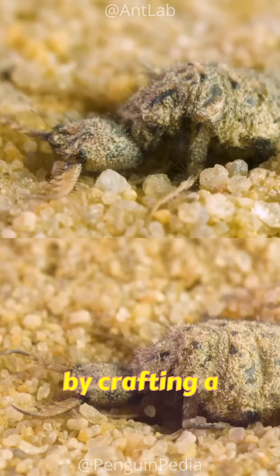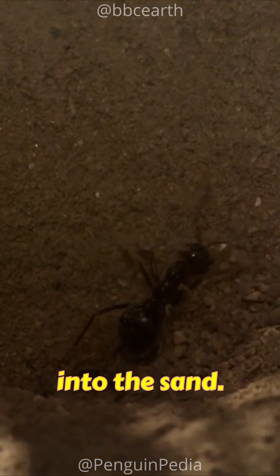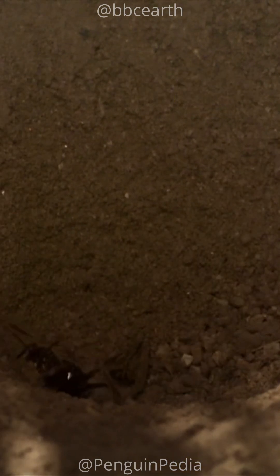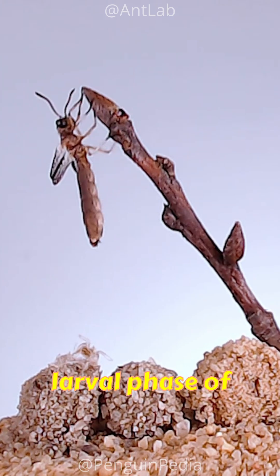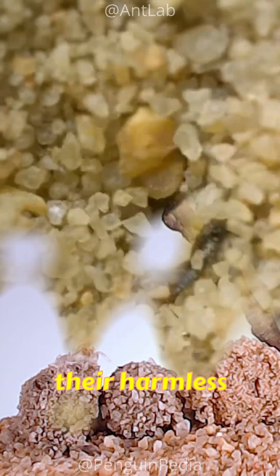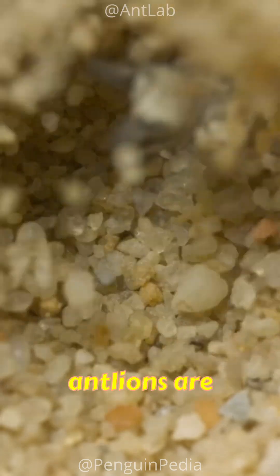This insect ensnares its prey by crafting a sand pit and pulling it down into the sand. Meet the antlion, a natural death trap. Antlions represent the larval phase of lacewings, a type of flying insect. In contrast to their harmless adult stage, antlions are predatory.